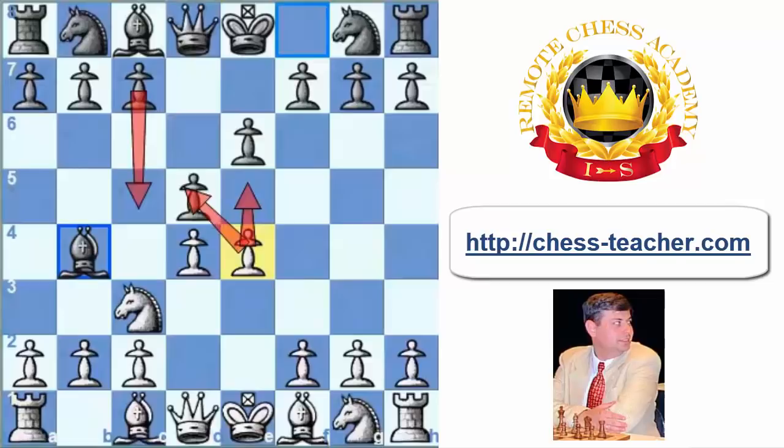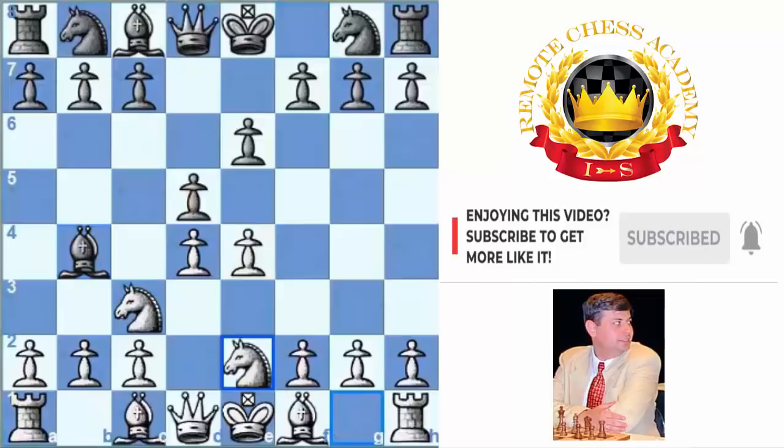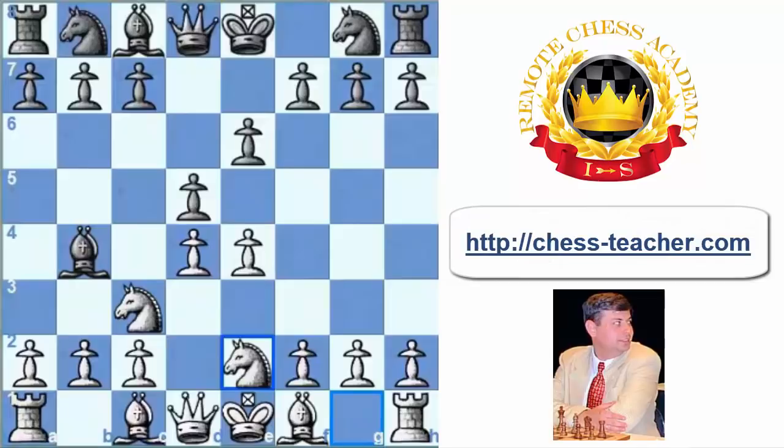However, instead of playing e4 to e5, white could go for quite an interesting gambit line, which was suggested already in the last century by Alexander Alekhine, who often played this Ng1 to e2 line. Even today, this move is not so rare in tournament practice, and I even saw a few games played in this line by Grandmasters. White is offering black the chance to capture the pawn on e4, which leads to very interesting complications.